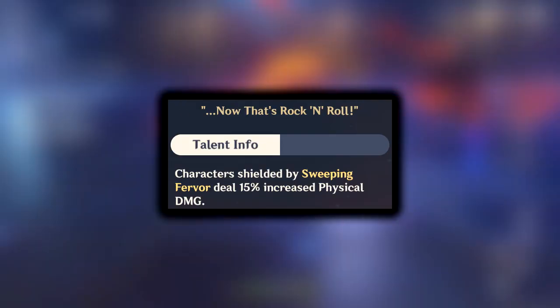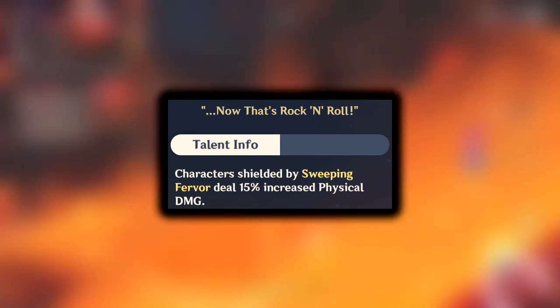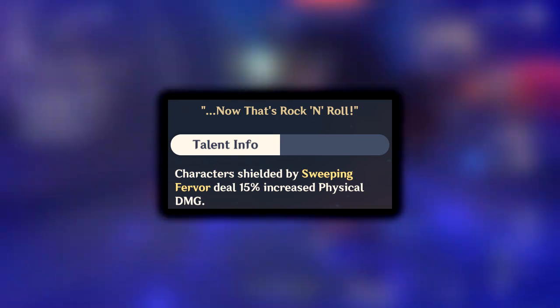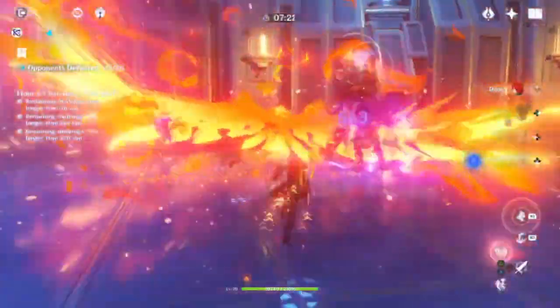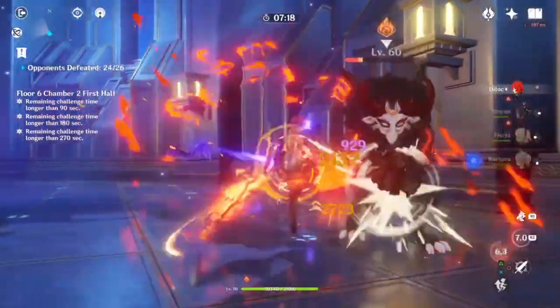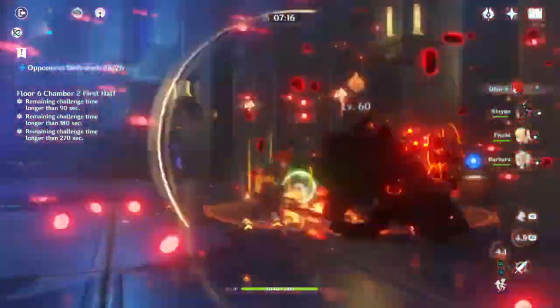Also, Xinyan's shield gives the character protected by it 15% more physical damage. I'm not going to go through all the character details explaining everything — I'm sure a lot of you already know that — so let's move to weapons.